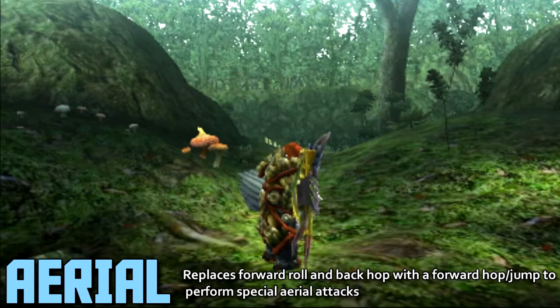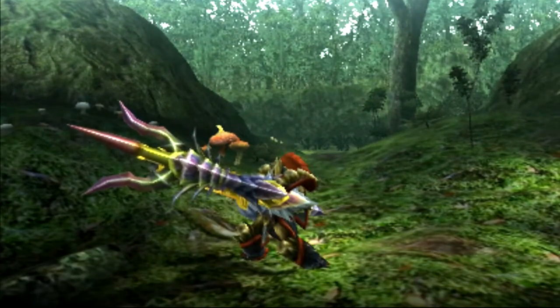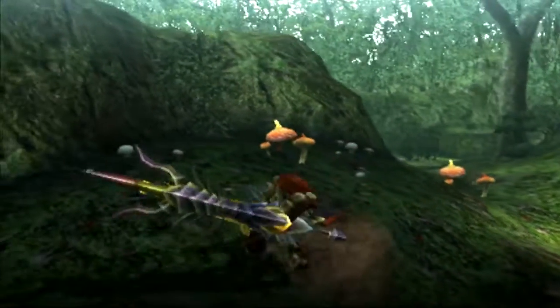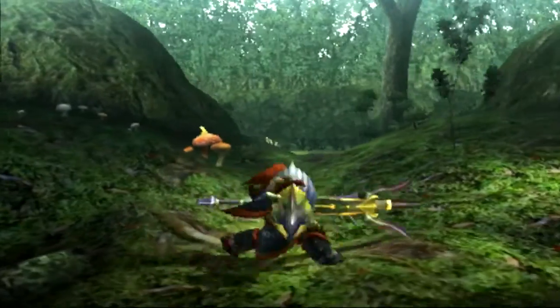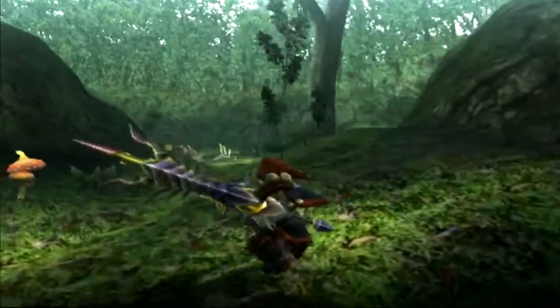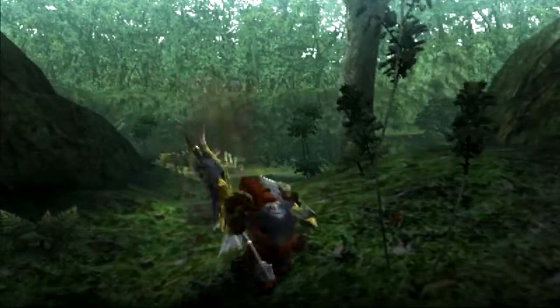Aerial Gunlance is a little interesting. For the most part, it plays very similar to the Striker Gunlance on the ground. Instead of actually having a backhop, you have a forward roll. You still get to sidestep either way, but your backhop gets replaced with a forward hop. You can use this forward hop to actually launch yourself off of monsters, and then slam with it.